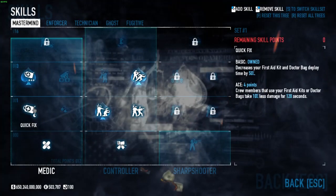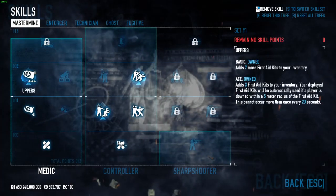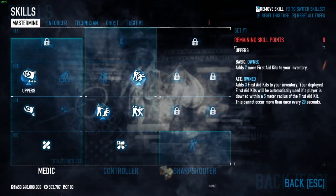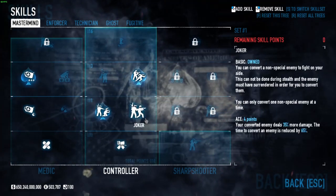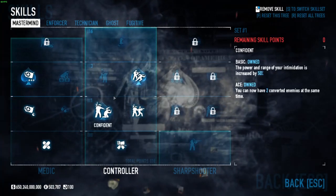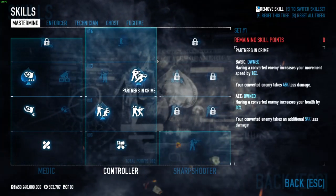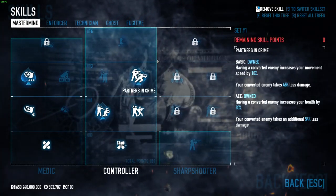Combat Medic and Quick Fix both basic, just so we can get Uppers aced, because we're going to be using Uppers inside of Doctor Bags. In Control, you want Force Friendship and Joker basic, because we're going to be running Jokers. You want Confidence aced, because you can get two Jokers. Partners in Crime aced, because if you don't have this skill, having Joker is completely pointless.